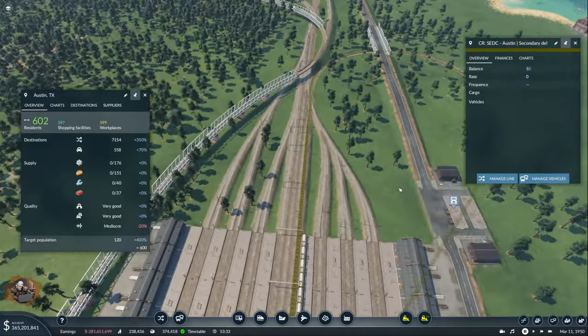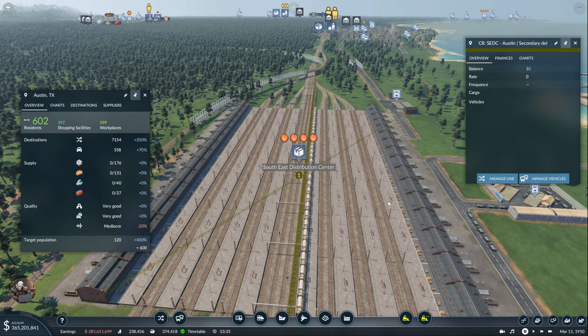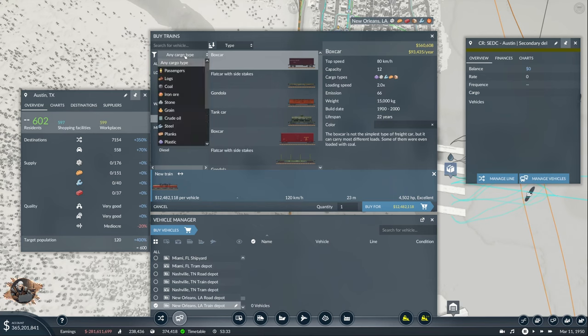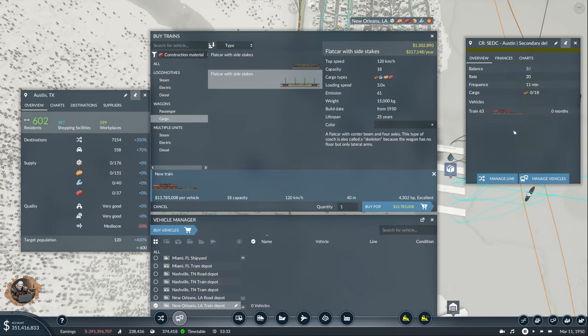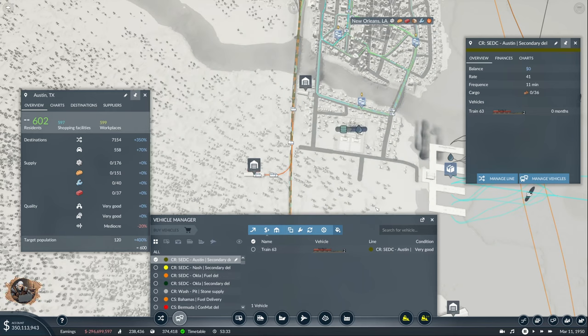Aha, now that's better. I guess this works for now. Let's buy a train. Come here and buy. We have construction material at this point — one train. We put it on Austin secondary delivery. 11 minutes 20 seconds — once per year more or less. I guess we can leave it at that and make changes in the future if necessary. This is going to do just fine for the time being.